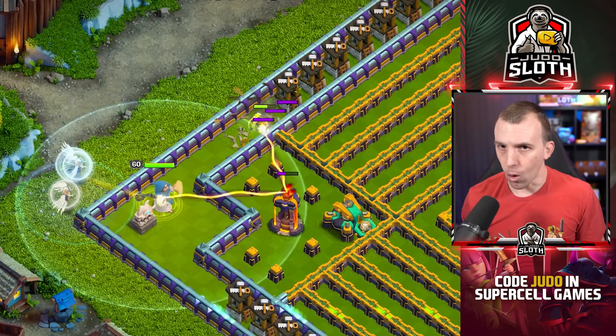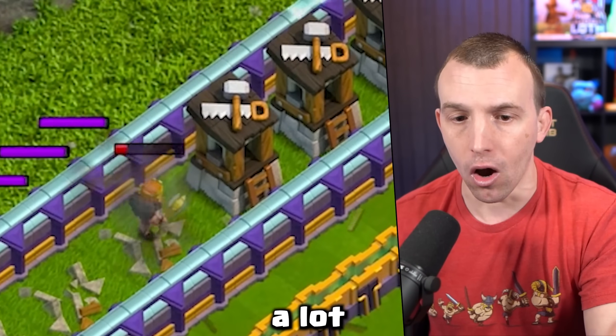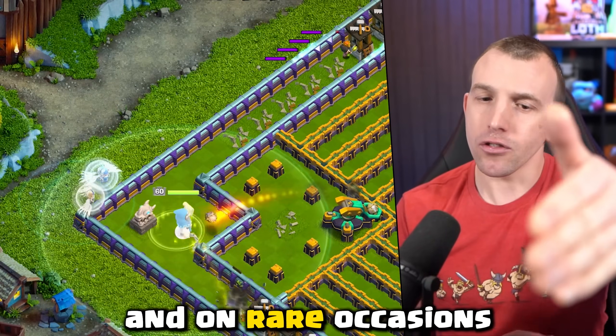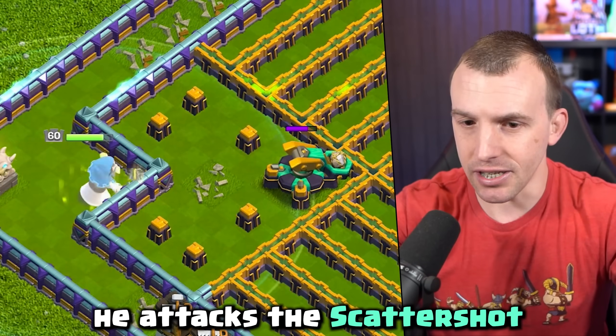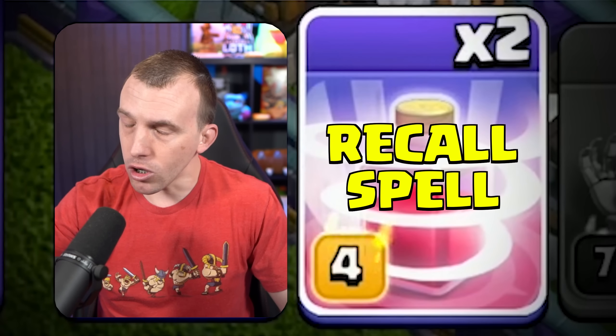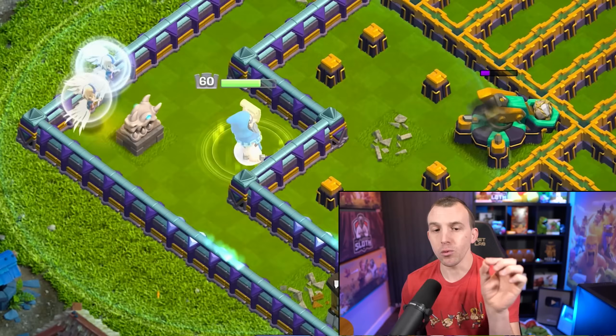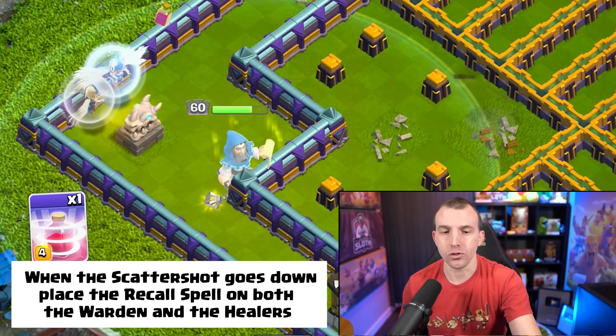This will run to the north. The reason I do this is I have drilled this strategy a lot, and on rare occasions the Warden would be attracted to the Builderhut and miss the Scattershot — so that just assures he attacks the Scattershot. Now select the Recall spell (the red spell). If you've not unlocked it yet, we will be placing this on the Warden and the Healers once the Scattershot goes down.